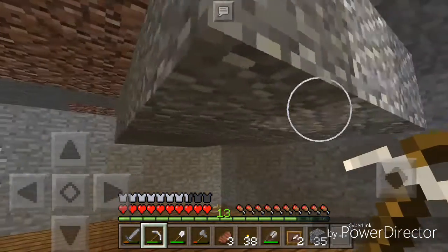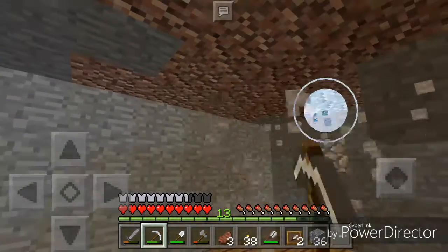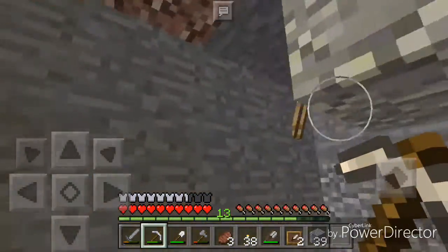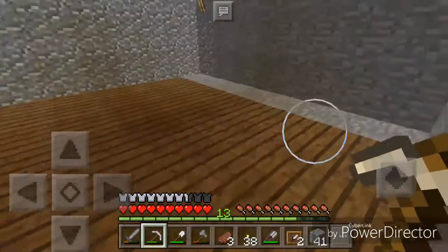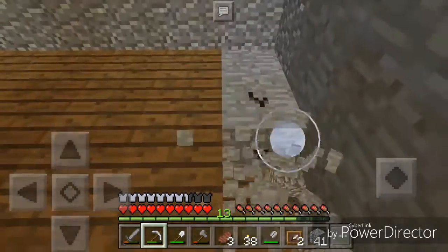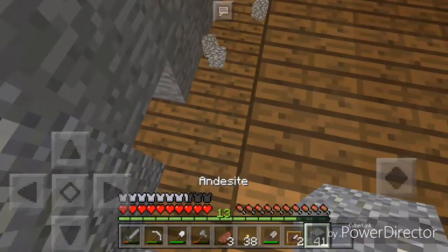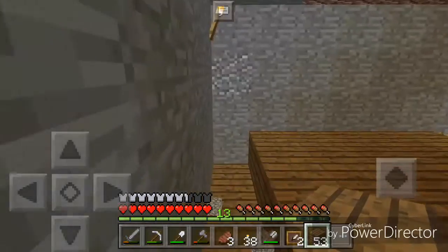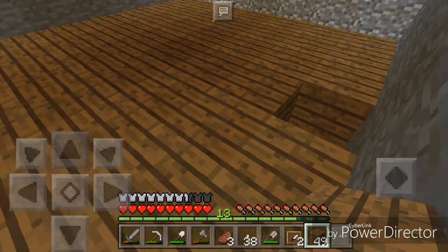Just finishing digging it out right here — just about got this room done. This room is going to have a map on one side, a comment wall on one side, maybe some furnaces on one side, maybe chests — I don't know, it'll just turn into a bunch of stuff. Might as well just replace this floor right here real quick. Got a little hole there — I should just be able to fix it with some spruce. Fix that up real fast and everything should be all good.